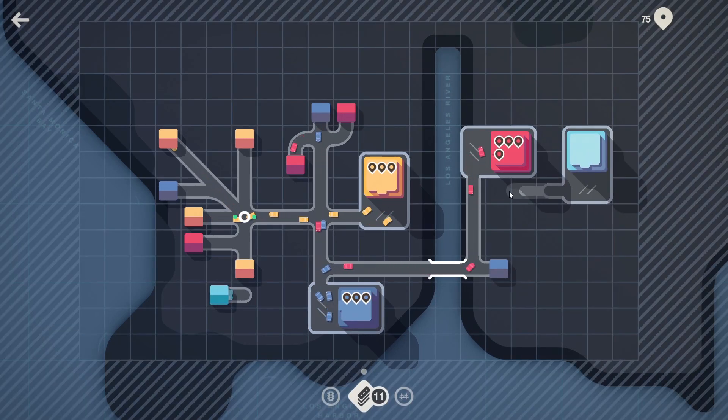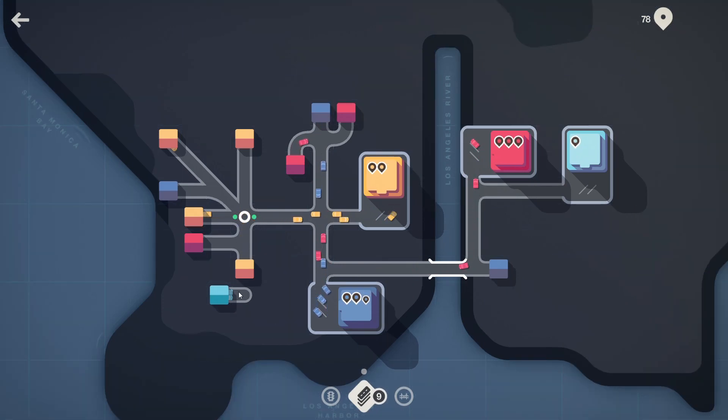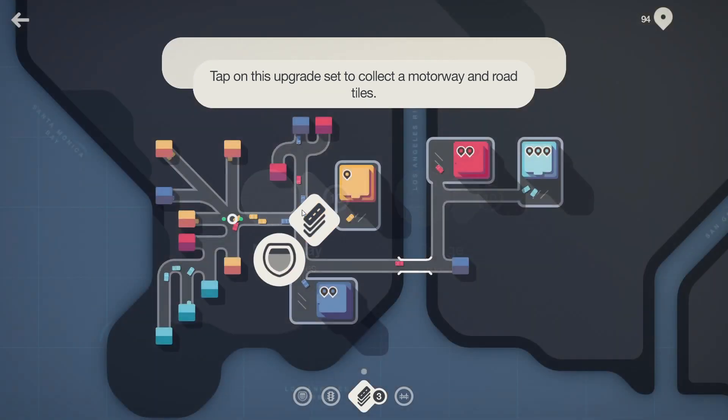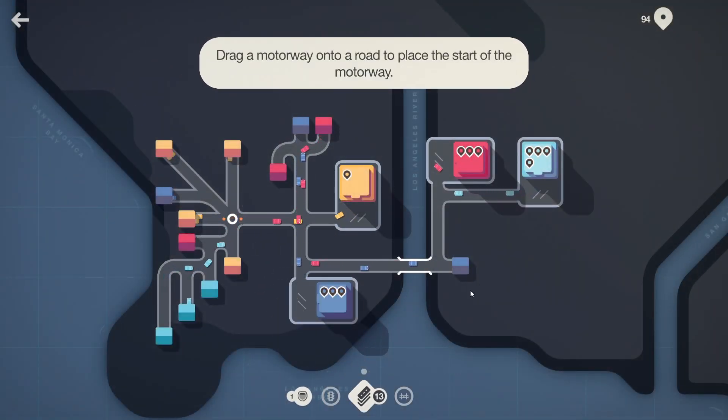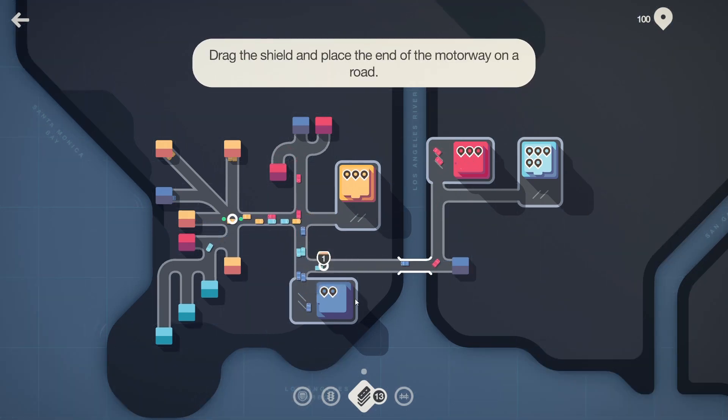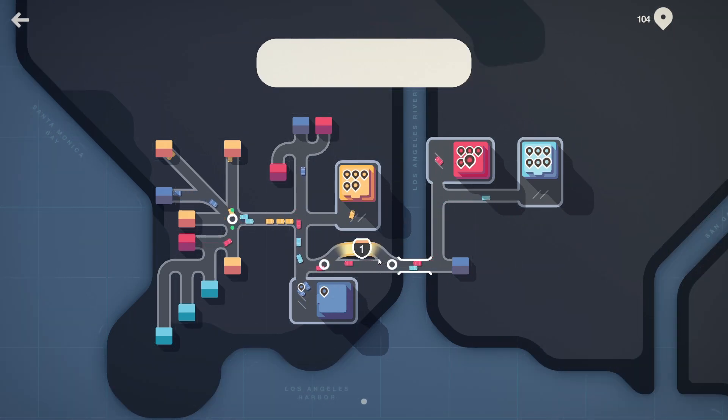We've got another light blue store now. It's another shade of blue. Motorways! Tap on highways — all right. Take a motorway on the road to place it as the start of a motorway. Should I do it along the longest area? I'm assuming the motorway will just make things faster. I'd put it on the area leading to the bridge. Drag the shield and place it on the end of the road.